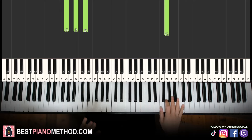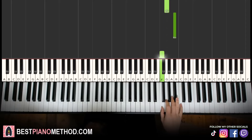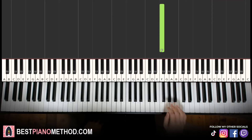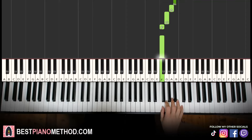Moving on to the fifth and last part. Right hand goes: A, C, B flat, A, G, B flat, F, B flat, A, G, F, F. That's it for the right hand. Let's learn it once again: A, C, B flat, A, G, B flat, F, B flat, A, G, F, F. That's it for the right hand.